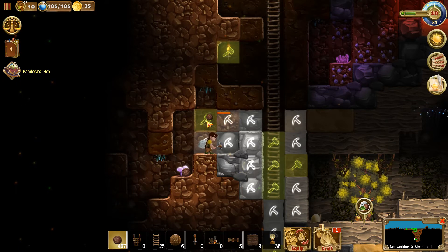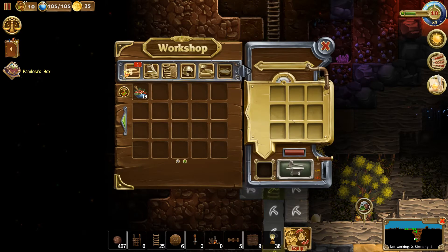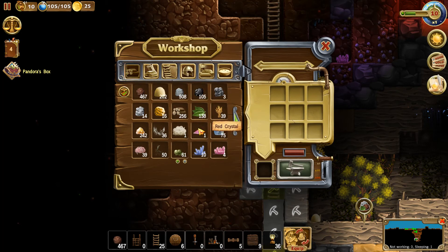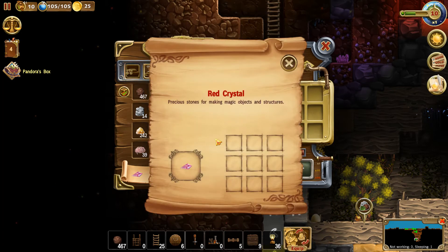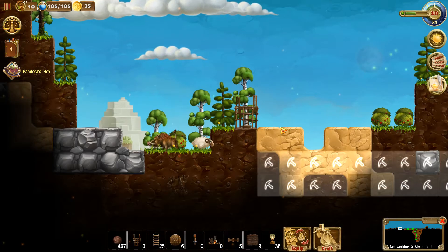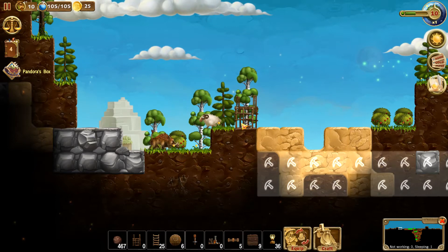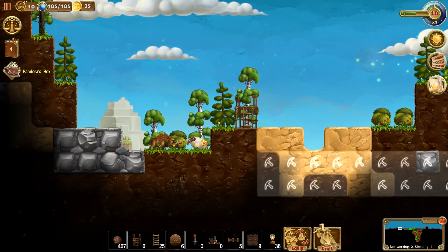It's quite good to be a little bit OCD when it comes to games like this — it's kind of crying out for you to be like that. A red crystal! What does that do? Pressure stones for making magic objects and structures — okay, cool. Let's check on our trap again. Nope, still nothing in the trap. They are too smart for me, these sheep.